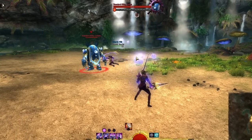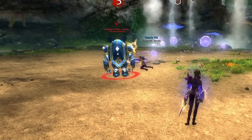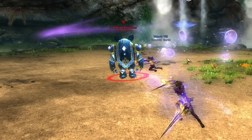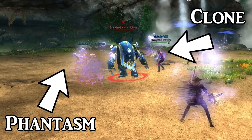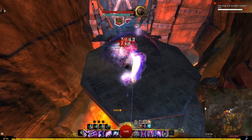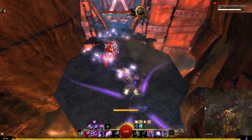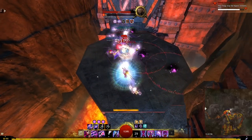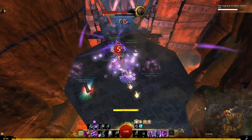First let's go over the Chronomancer core mechanics that apply to all game modes. There are two types of illusions: phantasms and clones. Some skills create phantasms and some create clones. Clones are used to shatter, and phantasms will perform an attack and then become a clone which can also be used to shatter. Clones do much less damage than phantasms, but shatters can be very powerful and clones can often be generated faster than phantasms.